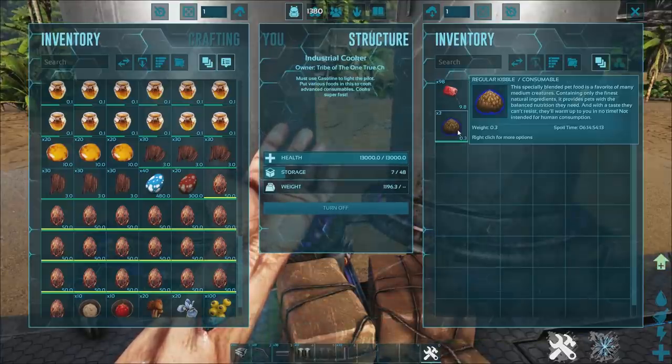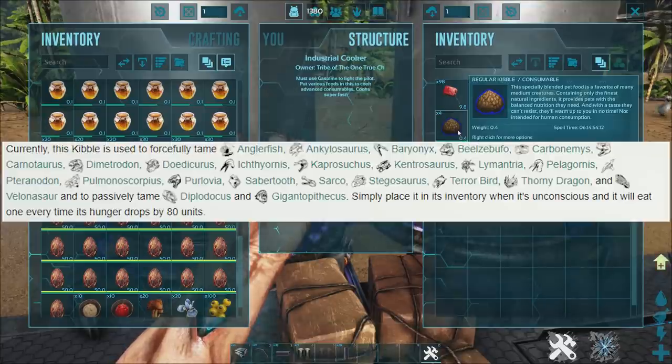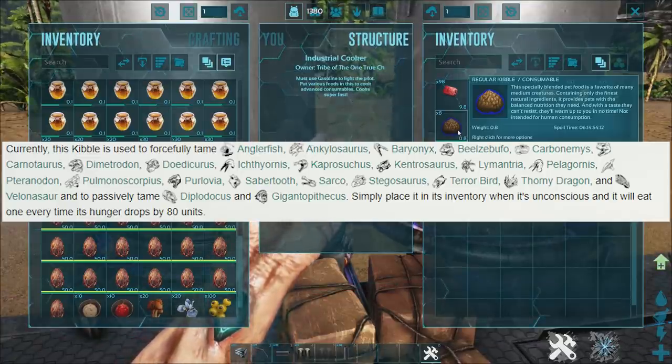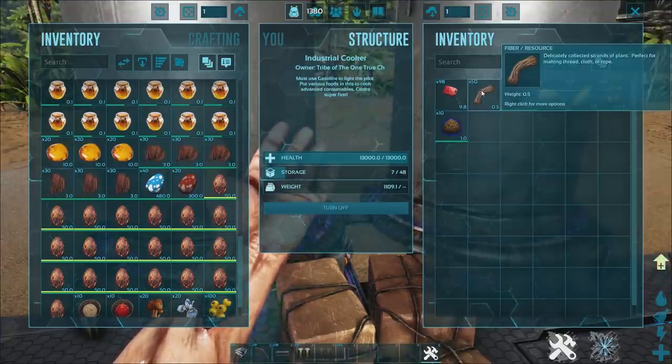Chuck the stego egg in and you'll see we start getting our regular kibble. Regular kibble is one of the main kibbles you want to go for — it's used to tame a majority of the dinos in ARK. We'll leave a picture of what you can tame with regular kibble since naming them all would take forever. That's the regular kibble all done and dusted.